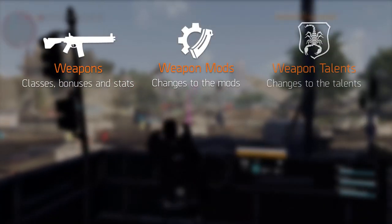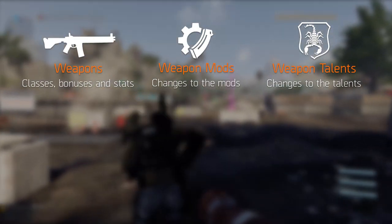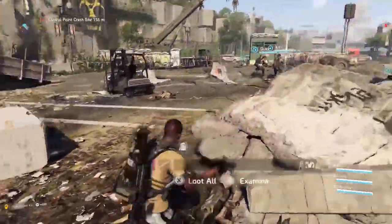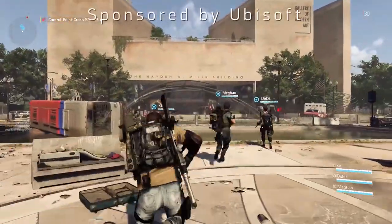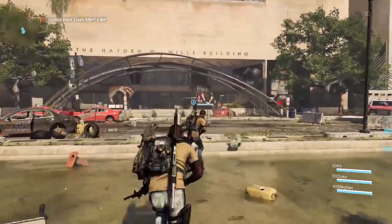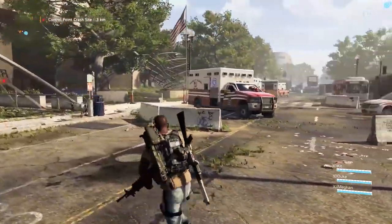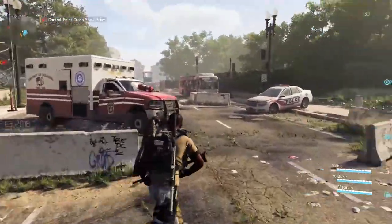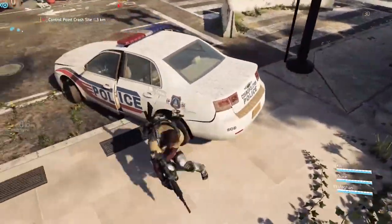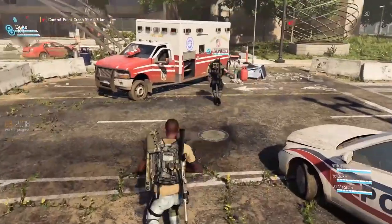Weapons, Weapon Mods and Weapon Talents are core to creating a good build and defeating your opponents in the Division and the Division 2. The E3 gameplay demo showcased a lot of information that you wouldn't spot the first time watching, so we are taking a look at what weapons they showed us, their statistics, how the weapon mods work, and the same for the Weapon Talents. In separate videos we will list the mods, their weapon stats, and the Weapon Talents too. This is more of an explanatory video. With that out of the way, let's get into it.